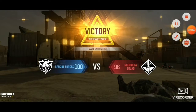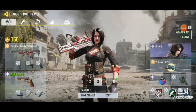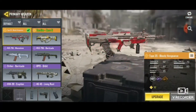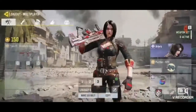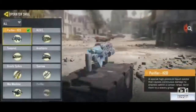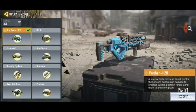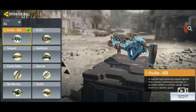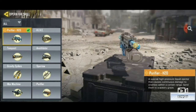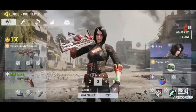Let's hop into another match. Before hopping in, I'll be using the Type 25 Bloody Vengeance — the other legendary gun I have. Let me quickly read the Purifier H2O stats: 'A special high-pressure liquid ejector that causes continuous damage to enemies within a certain range — send them to a watery grave.' Okay, that's pretty creepy. Without further ado, let's hop into the next match.